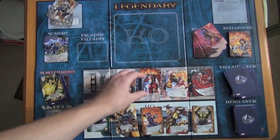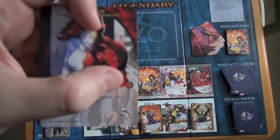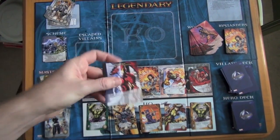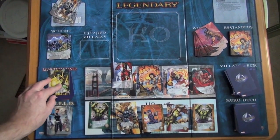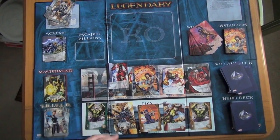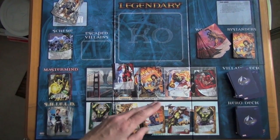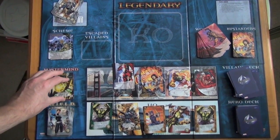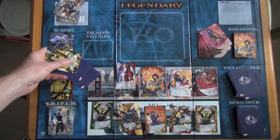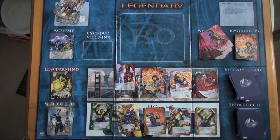How do you actually get points in the game? Each villain card has a point value, each bystander is worth a point, and each mastermind is worth points. Some cards — including some hero cards — will give you additional points. When the game ends after you've actually defeated the mastermind and all four tactic cards have been claimed, you add up all the points in your deck to see who wins.